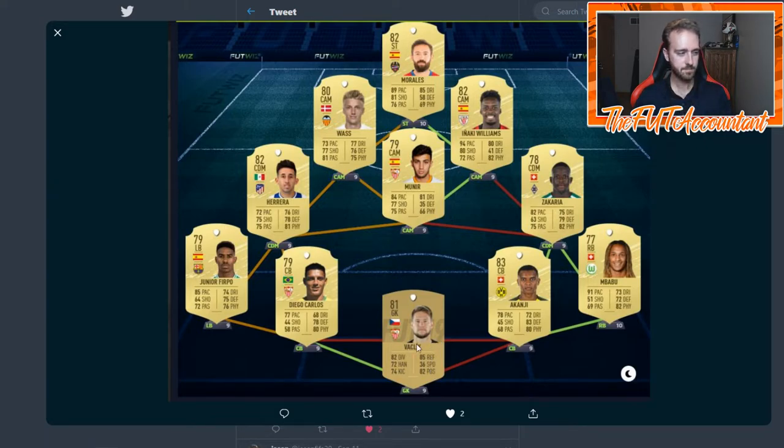Here's another hybrid — Diego Carlos, I've seen him in a few starter teams. Furbo is a solid card though: 85 pace, 75 defending, 76 physical — pretty solid for a La Liga left back. He's got the Swiss cheese triangle with Babu, Zakaria, and Akonji — that's going to be a popular triangle early on in FIFA. This Morales card looks very good, kind of reminds me of Ribery with his move to AC Milan.